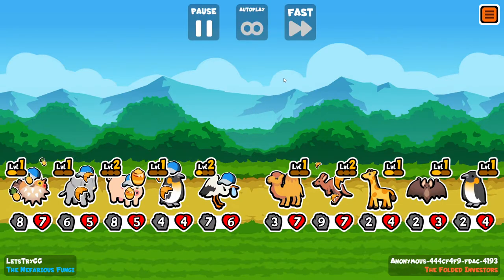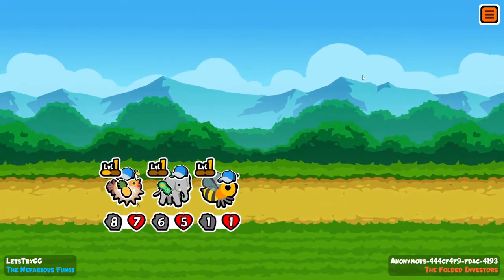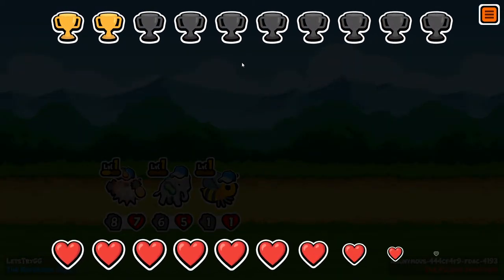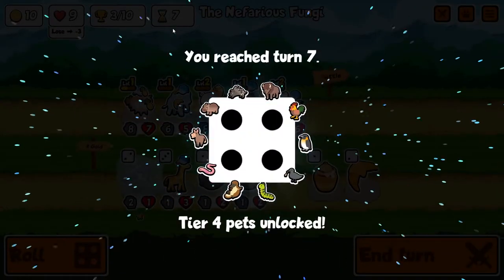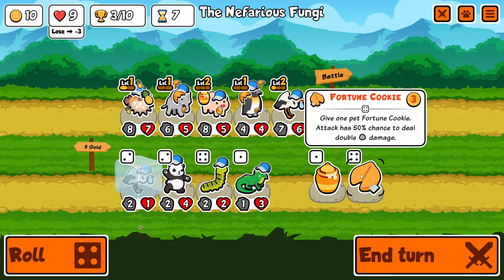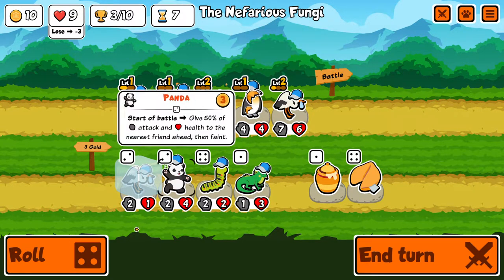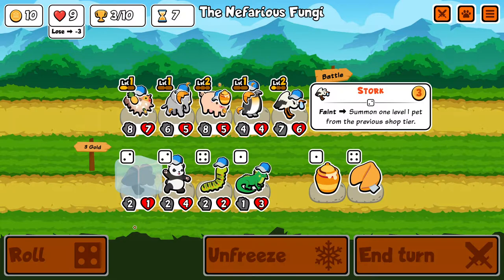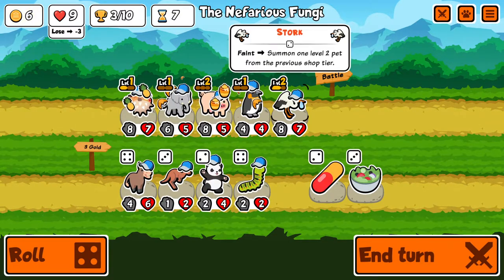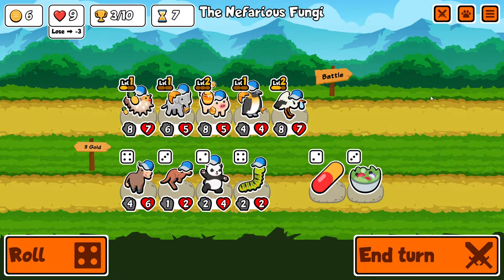The last time I played this game according to Steam was February, which makes sense — it's been a while. Easy win! All right, I'm up to three, my goal was five — that would be awesome. Still have lots of health, we got this. Not the best turn. Give one pet a fortune cookie — attack has 50% chance to deal double damage. I could put that onto the stork. I'm mostly just rolling looking for duplicates.